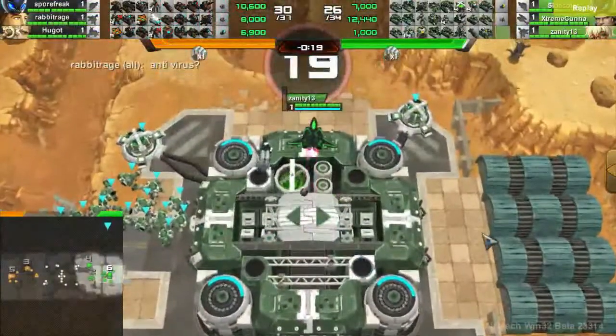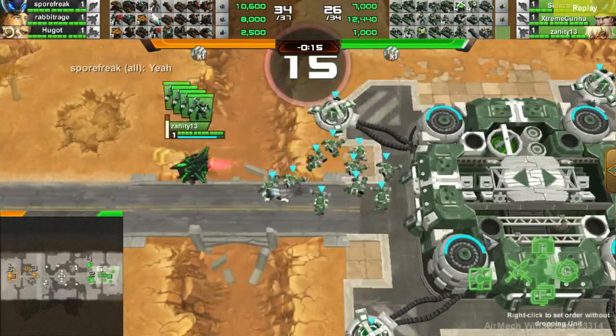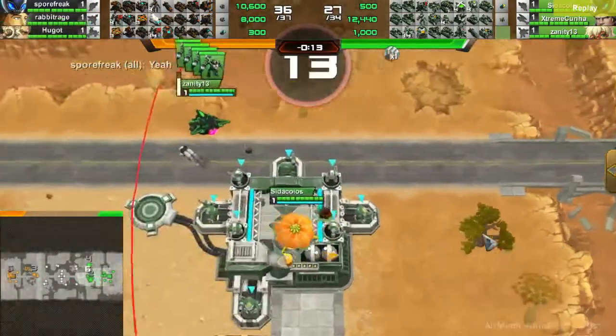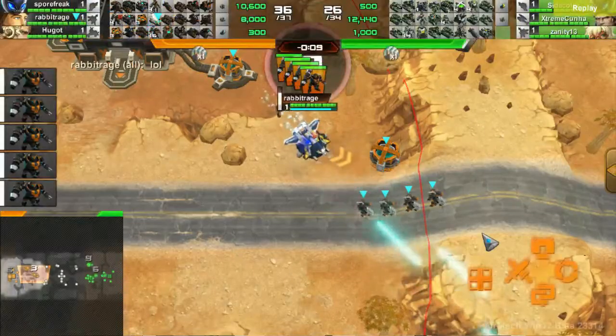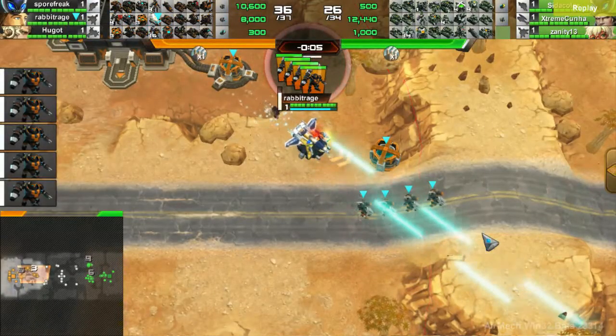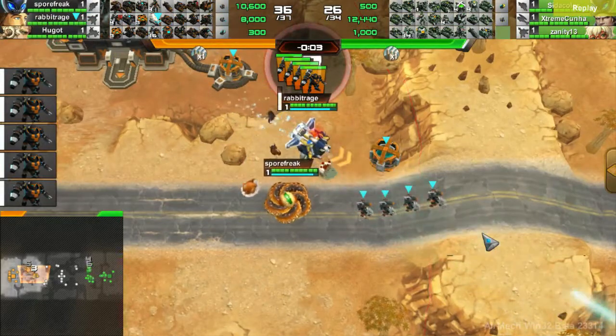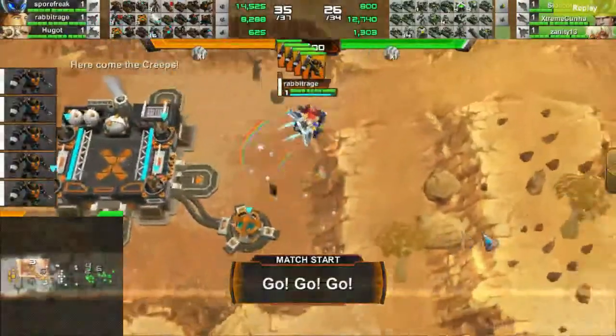It looks like the Green team is going for a jumper push on mid. This is a very highly used tactic for Simple because the outposts are so close together, while the Carbon team is going a more conservative route of destroying the neutrals at their forward and taking that, then moving on towards mid. Let's see what strategy works out better.